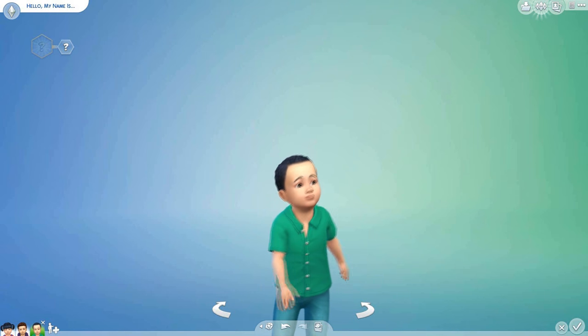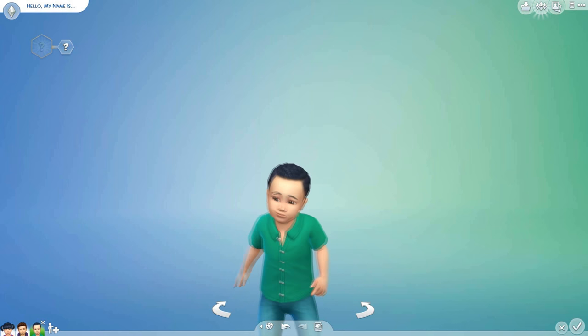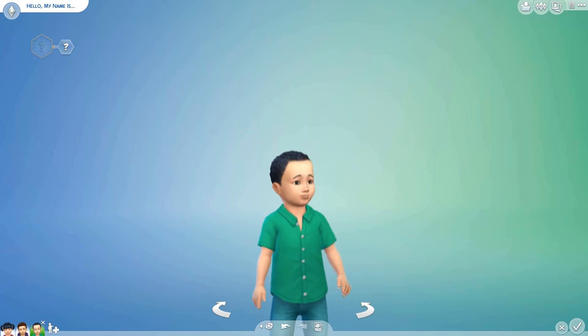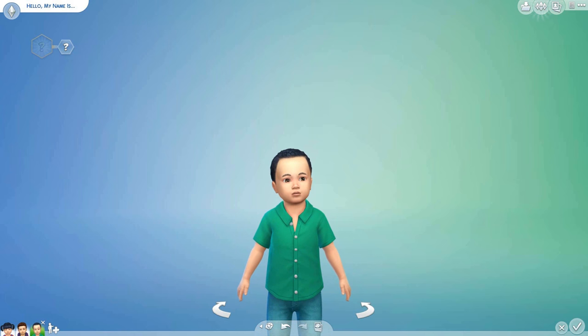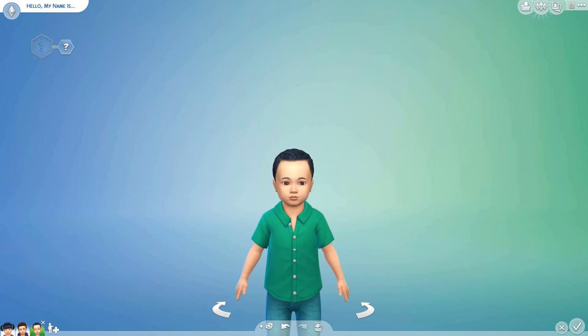Hey guys, it's Amy and welcome to this brand new episode of Creator Sim on The Sims 4. Last episode we made me and we made DanTDM — we are creating a whole bunch of YouTuber toddlers. Reading through your comments, you guys really want me to do Stampy and Squid, so that is who we are going to do in this episode.